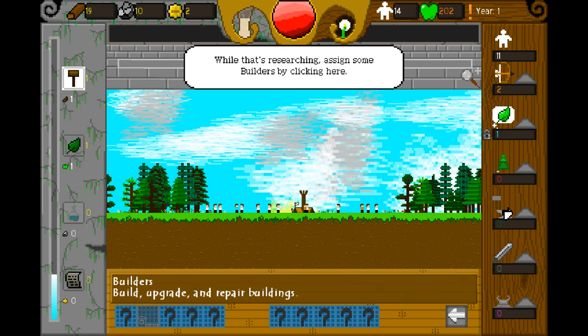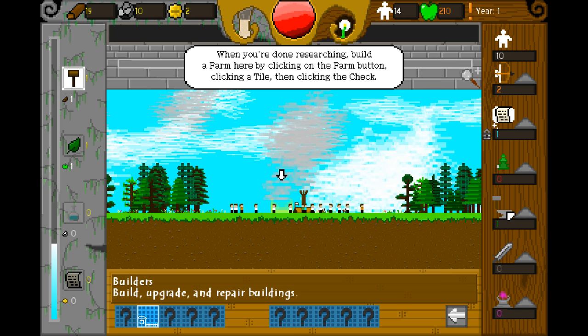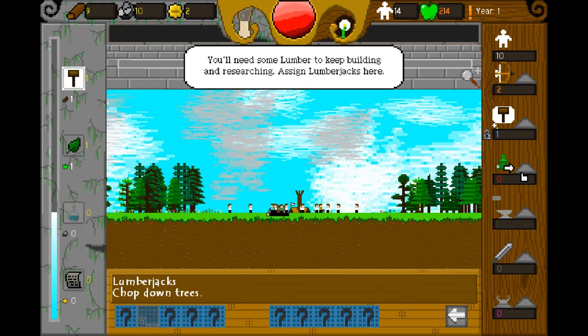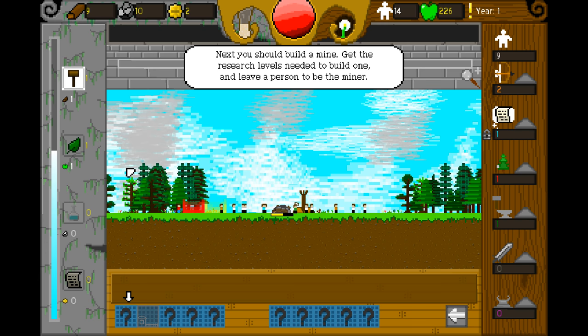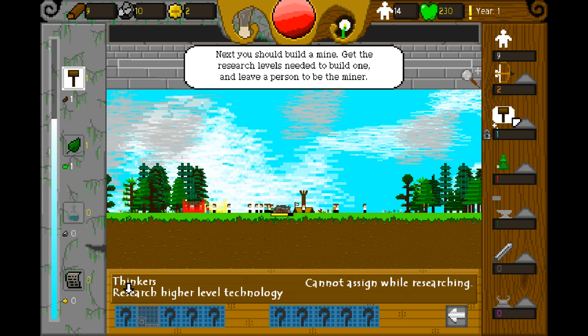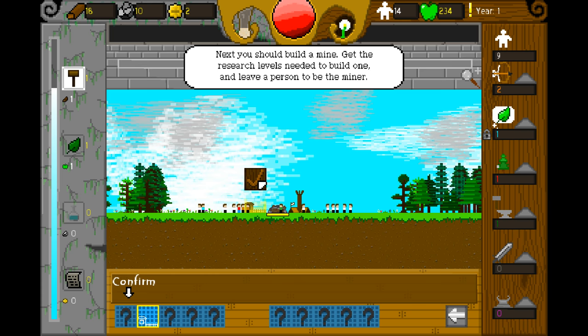It wants us to make builders. We need a farm — there we go, boom. And we'll need lumber. We'll get our mine going. Let's wait for them to finish researching — they're thinking about hammers at the moment. That's a good thing. We are also going to build another farm.